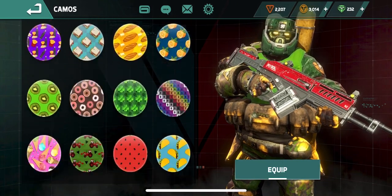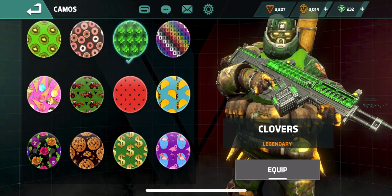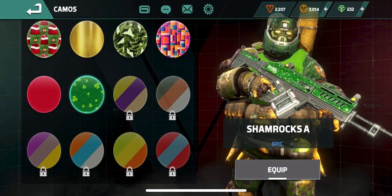Let's see — I know I have a clover gun camo in here. We can use that, or the newly unlocked Shamrock gun camo. There it is. Let's go with that.